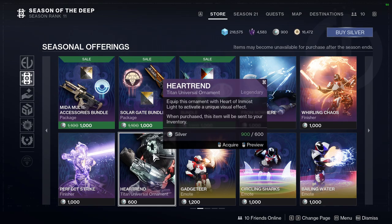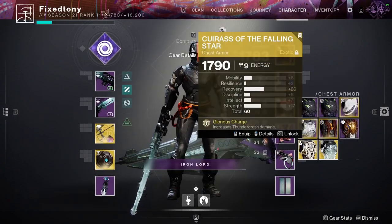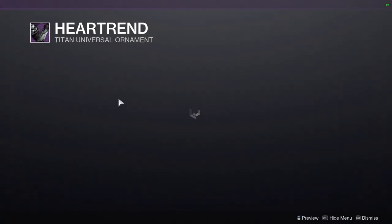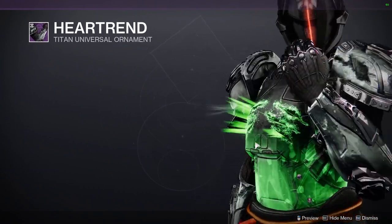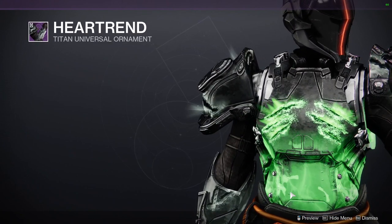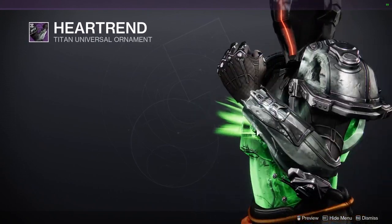For the Titans, you got the Heartrend — which is for the chest piece. I'll just show you this one right here. I'm going to be real with you guys, I don't think this is a good ornament for it. I think boots would have been better. The pauldrons just look fucking bad with it personally. I don't like it. The arms look fine, but I think boots would have been a lot better — the boots would have taken the glow from the stomach and pulled it down even more.